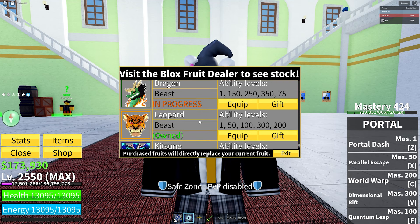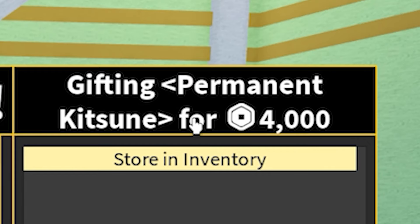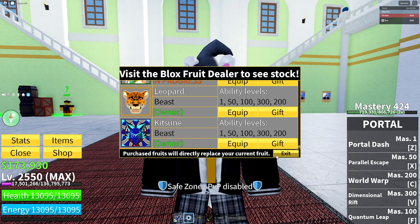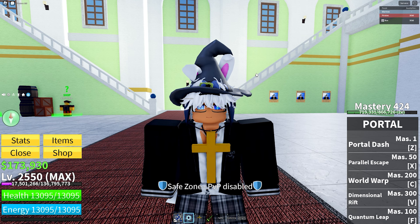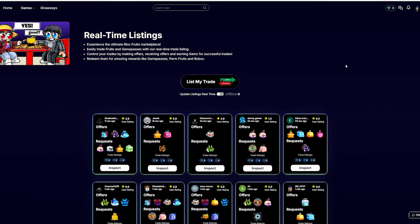First, obviously, you have your pay-to-win method. You can go to the store and get what people really want — the Leopards, the Kitsunes. Press store inventory and say 'trading perm Kitsune' and you can instantly get like four dragons. But you're probably clicking on this video because you already know that and you don't have forty dollars for a Kitsune fruit just to get four dragons for a dragon rework that isn't coming out until 2050.